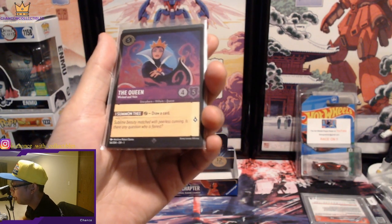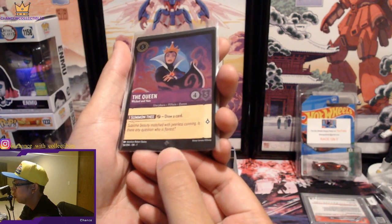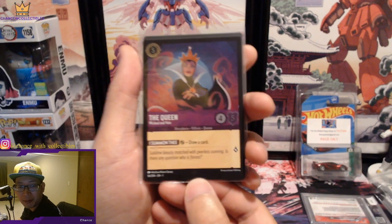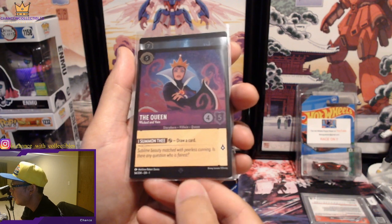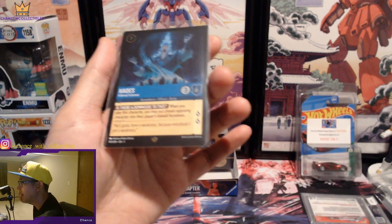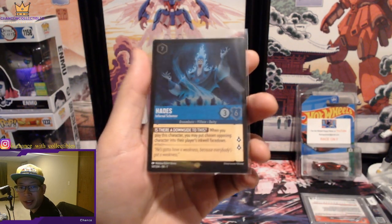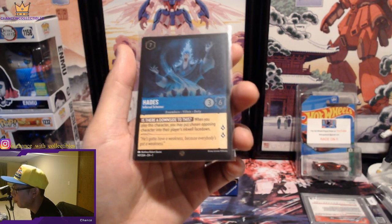The Super Rare is going to be that symbol — kind of looks like a shell, shown on the Queen. And then there's Legendary — it's like a five-sided pentagon shape. And then you also have Enchanted, which we didn't pull in this video — hopefully we can get one down the line. They're super hard to pull.